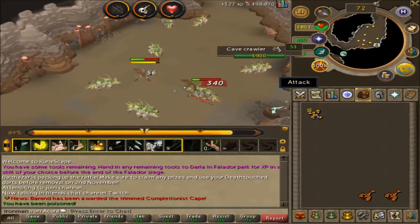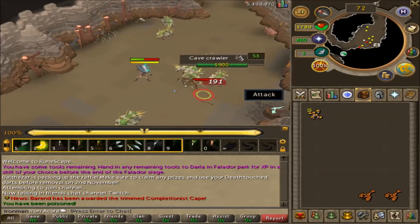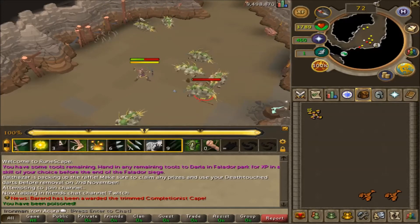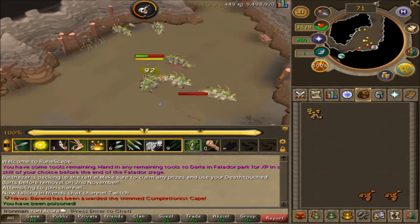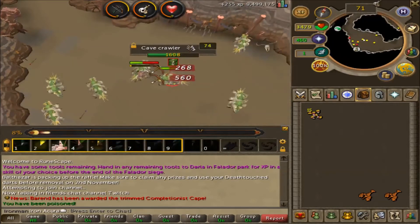Currently 75 Slayer — you should see in the background I am doing some Slayer right now. Got 78 Attack recently, which is working towards my goal of having 80 stats. I'm only two levels off of 80, and then I'll be able to train Strength, which I believe I'm going for next.